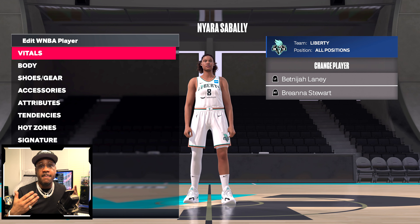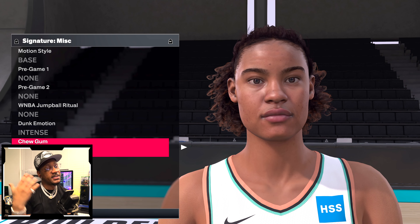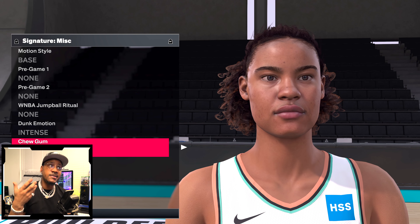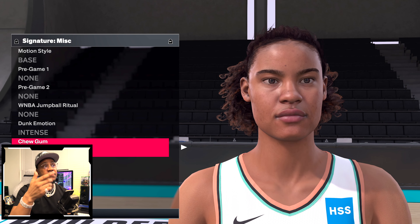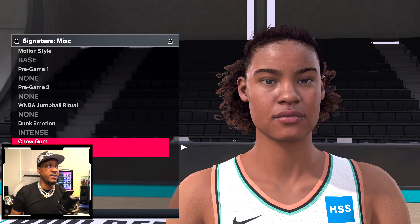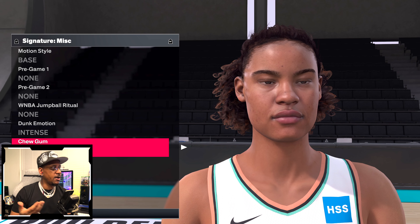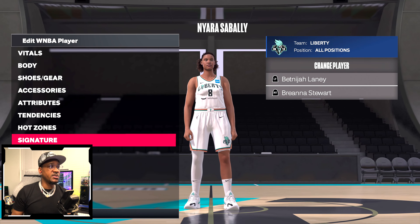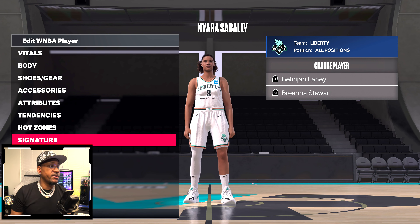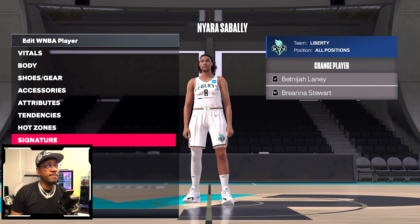Nyara Sabali was updated with a brand new face scan added to NBA 2K24. The scan looks phenomenal — it captures the baby hairs and that smoothness, picking up everything from the scan rig. The chew gum face, intense dunk face, and calm face all look great. Checking the full body, it doesn't look bad at all and she has accessories on. Nyara Sabali looks great.